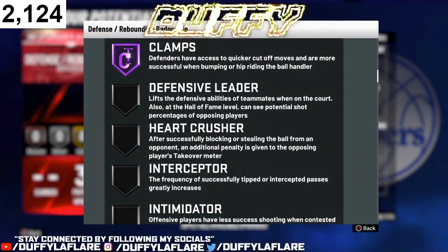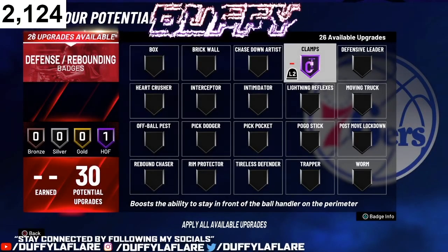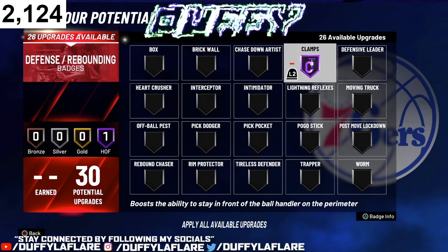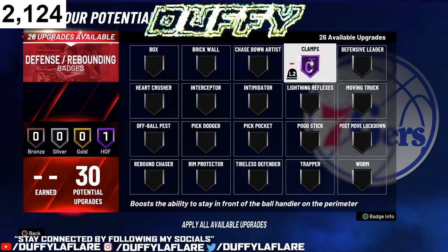Clamps — when we look at Clamps, defenders have access to quicker cutoff moves and are more successful when bumping or hip riding the ball handler. Basically, Clamps is about being able to stay in front of the ball handler and stick on to him so he does not get around you. Defense in this game is already kinda bad because you're always sliding, so Clamps literally helps you stay attached to the person you're guarding. You definitely gotta rock with Clamps — it's number one.